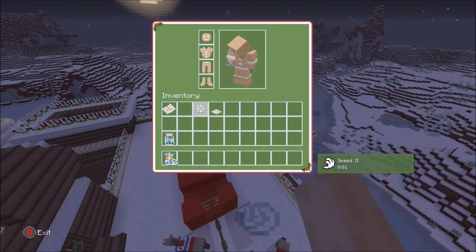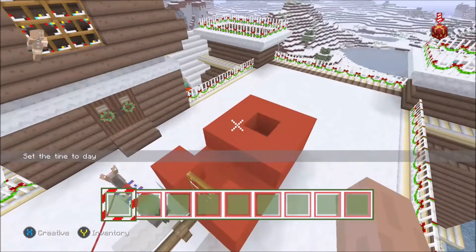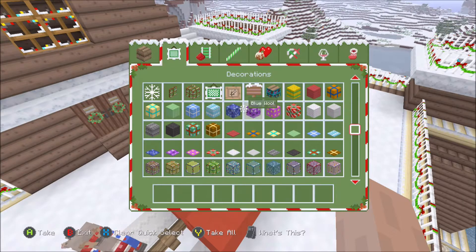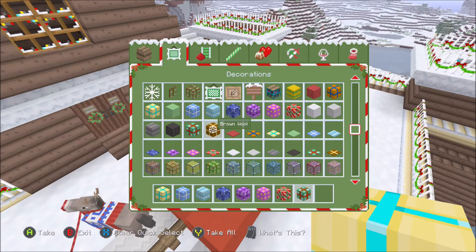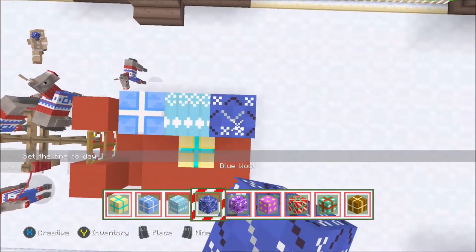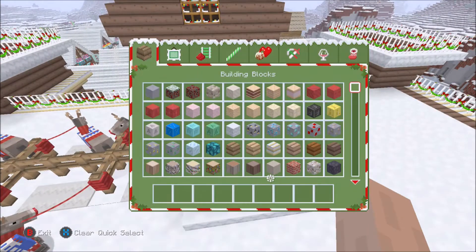Santa's presents for everyone on the good list. In the festive texture pack the wool blocks look like presents, so let's grab some of those — it doesn't really matter which ones. Place them in a random order at the back of his sleigh, just like so. Those are his presents.